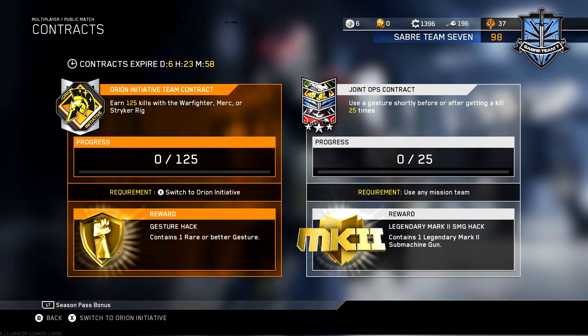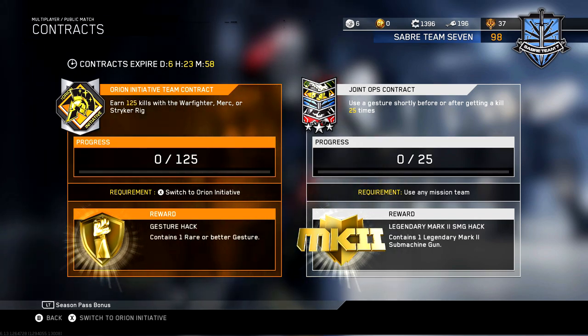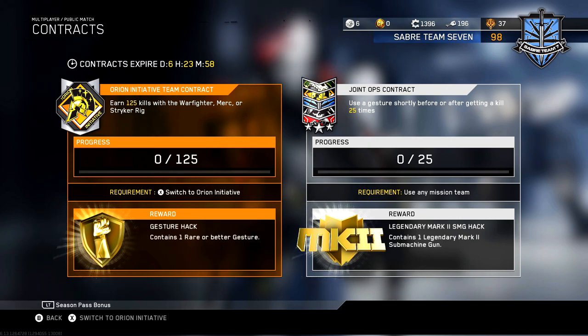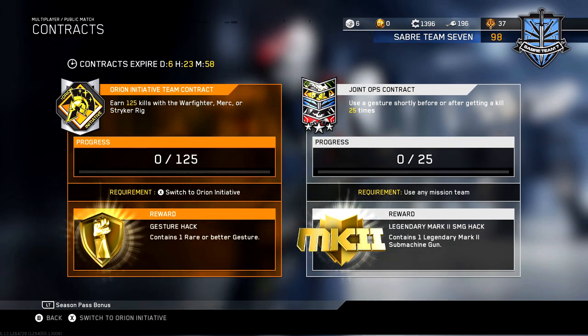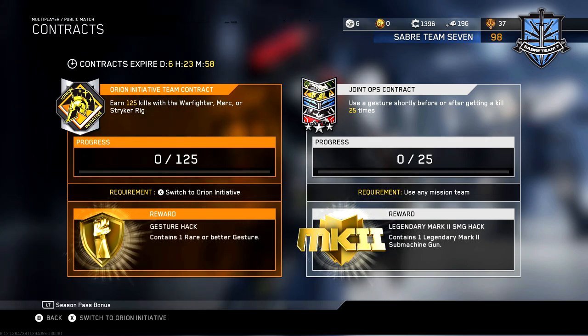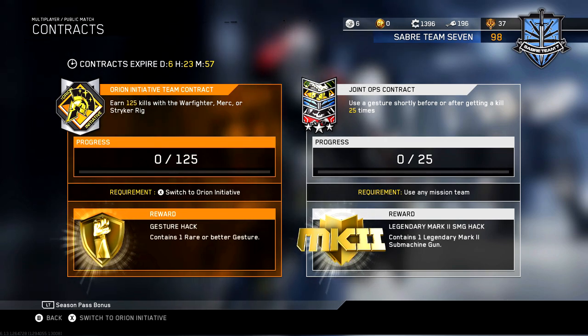The other contract that I think is super interesting and a lot of people are going to be hyped about is that there is a legendary Mark 2 SMG hack which contains one legendary Mark 2 submachine gun. It kind of sucks that it's not going to be an epic variant, but at least it won't be a common or a rare. I'm pretty sure the variant you get will be legendary — maybe I can get the trencher gamma or the atomizer, that would be pretty cool.